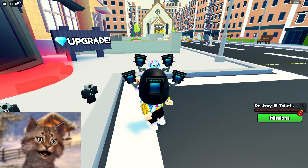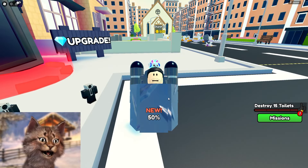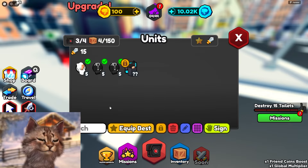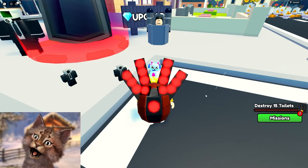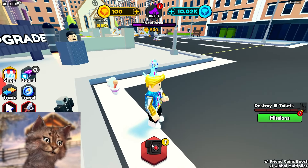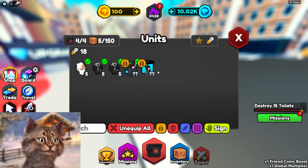Oh, limited egg! I gotta use this. What are we gonna get? From this egg we got a cannon toilet person and 75% of your best pet. I don't really like those pets that are 75% of your best pets. I want an actual damage pet. 75% of your best pet — what is that gonna do for me? Nothing.